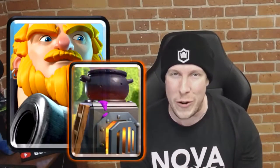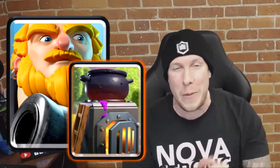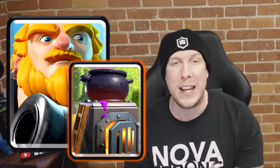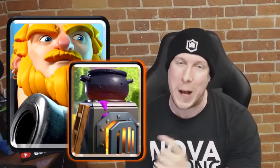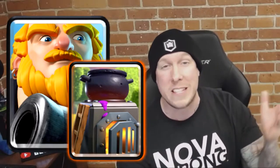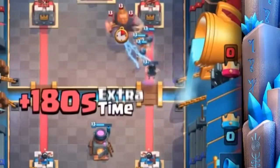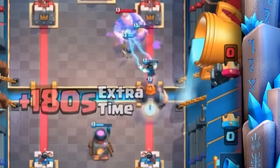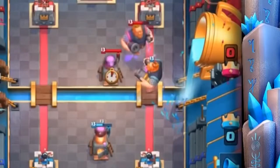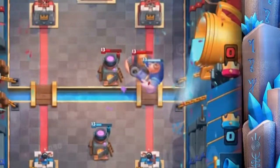Number nine on the list is a little more frustrating than number 10 — it's Royal Giant and Furnace. This can be an annoying combo to go against, but there's no doubt it's also a lethal combination. You have the Furnace set up with all those Fire Spirits providing splash damage to supplement your Royal Giant push, taking out swarm cards which are one of the best answers to a Royal Giant push. That's why it comes in at number nine.